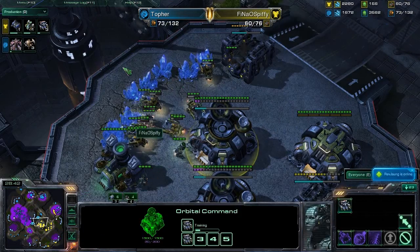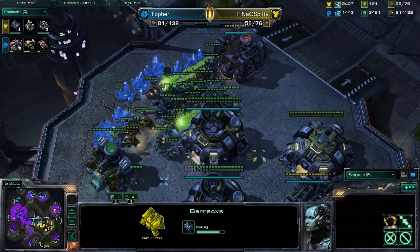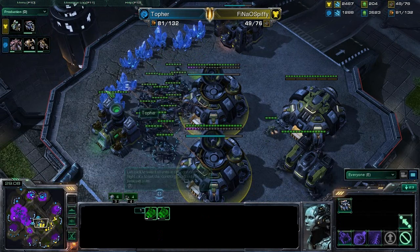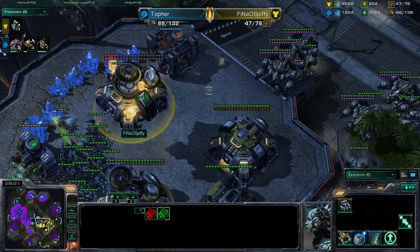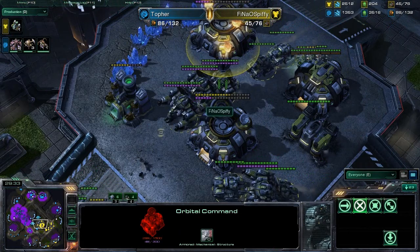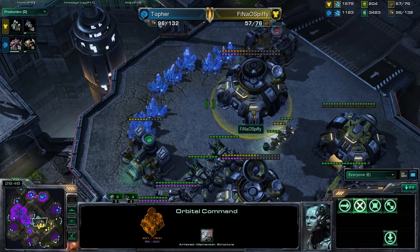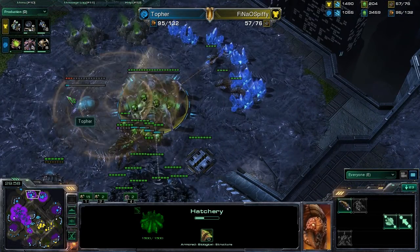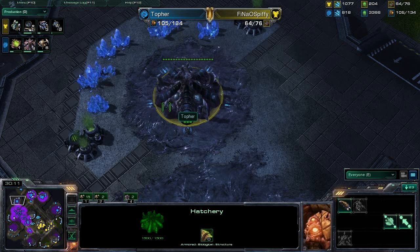Here comes some Roaches — Topher is going to go for an attack at the expansion in the center of the map and try to take those guys down. Spiffy not really in position to defend this so he's going to take some losses. He needs to evacuate his buildings and lift them up. I think he's using them as a decoy to trap this Roach army. He wants to try and engage here. He can't afford to lose these buildings. He needs to get some repair down on that Orbital — not a good deal to lose an Orbital. There we go, repair going down. We basically reset this match — my goodness, this is crazy.